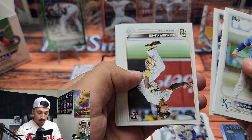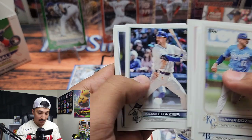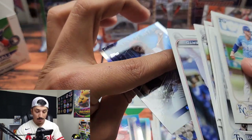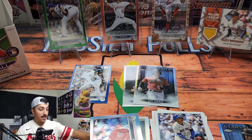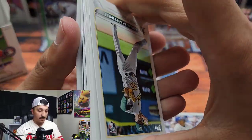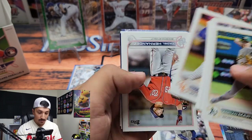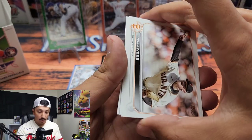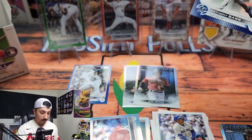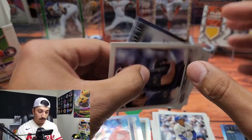Hunter Dozier starting us off, CJ Abrams. Infield crew, Hanser Alberto, and another Reed Detmers — nothing in that pack. I'm actually contemplating getting another one of these boxes because it seems like pretty decent value overall — quite a few numbered cards. Would be sick to see an auto but I don't know what the auto odds are for these retail boxes. Anthony Bass in the blue, Ken Griffey Jr., Corey Seager for the All-Star Game, completing my All-Star Game set, and a nice Julio Rodriguez.